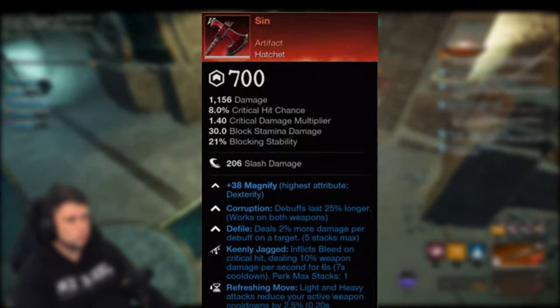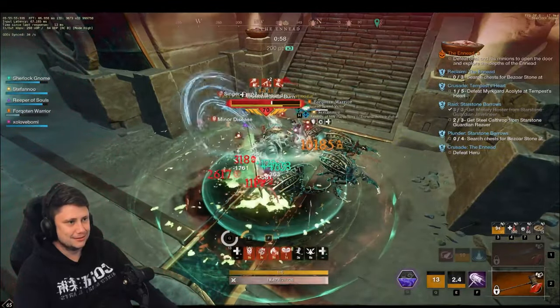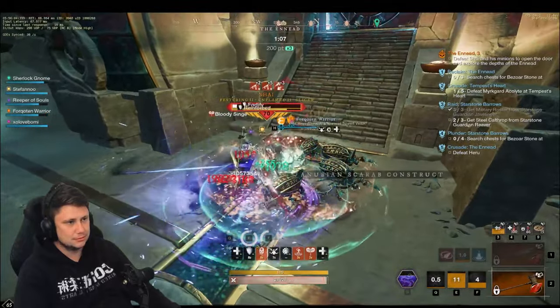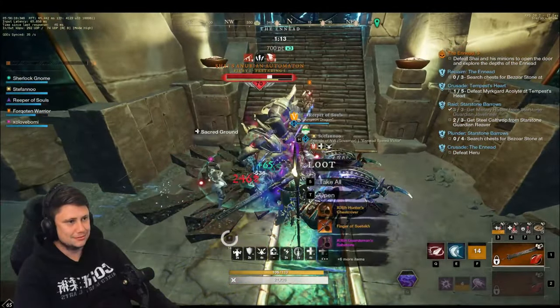Next up we have Sin, the second hatchet artifact alongside Freya's. I've heard people talking about this being a solid PvP build with a Syncretic Bow offhand, allowing your poison and Keenly Jagged to stack for longer. What you need to be careful of is that Keenly Jagged no longer stacks between weapons or players, so depending on the scenario it can be a dead perk. Something I saw on Mr. Mojito's stream - he was testing it alongside the Butcher, and the Butcher would actually override the Keenly Jagged on Sin and other weapons, even if the Butcher's Keenly Jagged is lower.